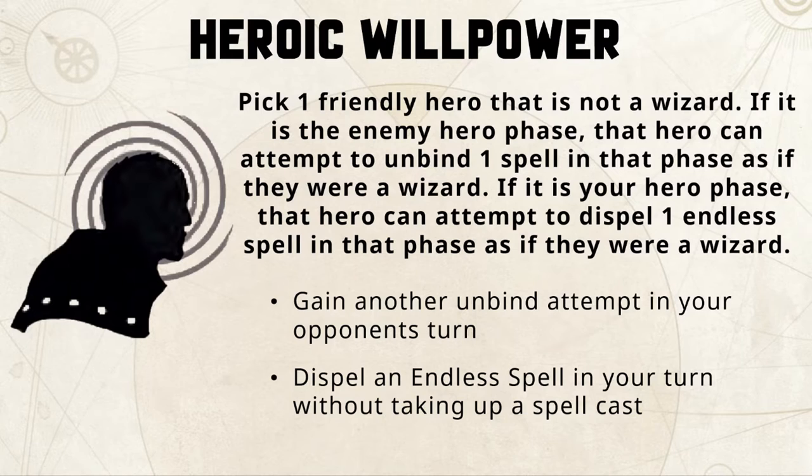In your hero phase, heroic willpower lets you dispel an endless spell on the table — whether cast by yourself or your opponent — without using a spell cast option from a wizard, meaning you can fully unleash all your spells without sacrificing one of those spell casts. In your opponent's hero phase it gives you an additional unbind to help keep enemy spells and endless spells at bay. If there is arcane terrain nearby and your hero is within one inch of it, you get a plus one to cast, unbind, or dispel rolls, which further helps in either hero phase.